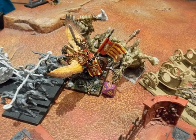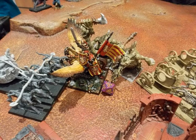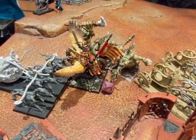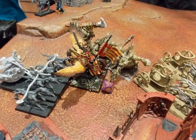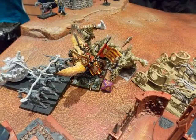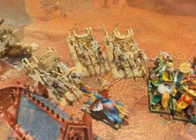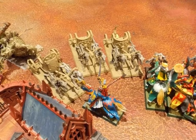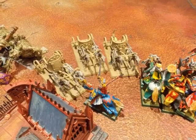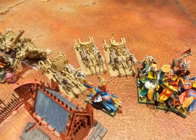As expected, Settra and the Trolls charge Louen Leoncoeur. Settra attacks first — they decide to do the first attack with Settra — and he did five wounds to Louen, who managed to survive the attacks. In the middle of the battlefield, my Greal Knights are fighting the Gores, the Chariots, and the Beastmen Gore Lord.